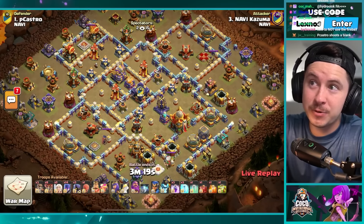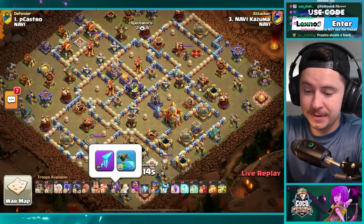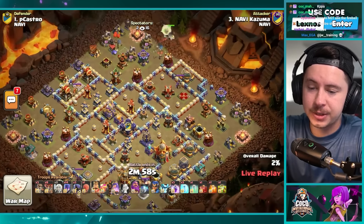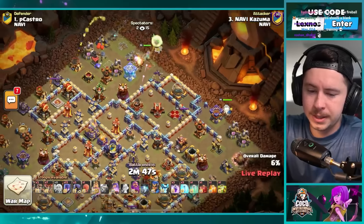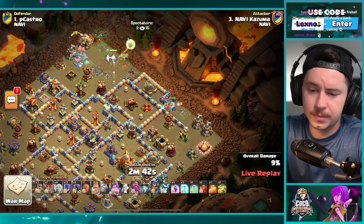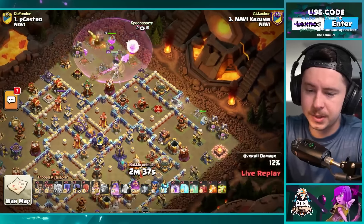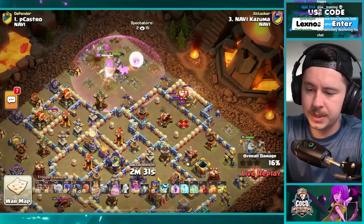Kazuma bringing 14 witches and an overgrowth spell. Frozen arrow, giant gauntlet, rage gem, hog rider puppet, and seeking shield. Queen on the top side of the base, one witch to help support. He's got a stone slammer currently activated. King on the right side — the headhunter king snipes the enemy queen and keeps walking right. Easy peasy to take out the enemy queen. Warden on air mode with the rage gem to help support the queen.